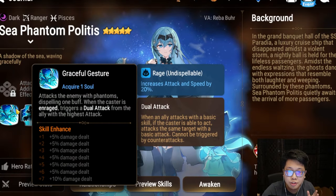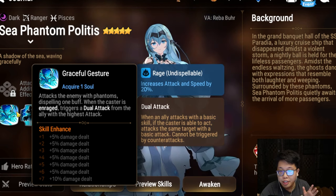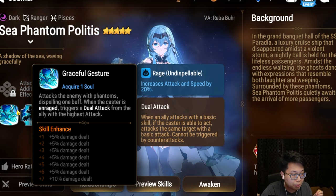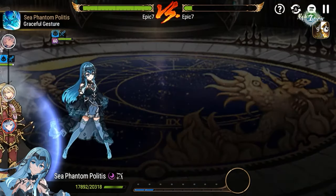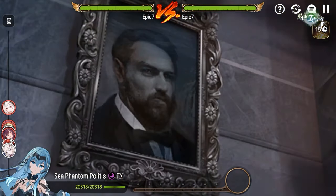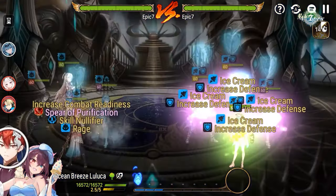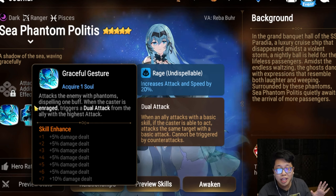Sea Phantom Politis' S1 is really, really crazy. Although it specifically says you trigger a dual attack from the ally with the highest attack once enraged, something a lot of people sleep on is that it also dispels one buff. So especially if you have a character with a strong S1 — like Death Dealer Ray paired alongside her — you have plenty of opportunities to strip immunities and apply venom multiple times between Politis and whoever is being dragged for the dual attack. Probably the most aggressive S1 we've seen. Smoggy really cooked with this one.